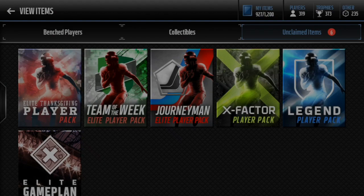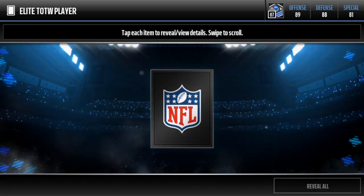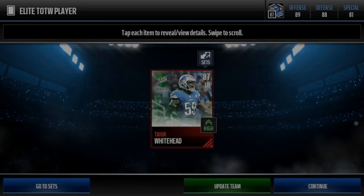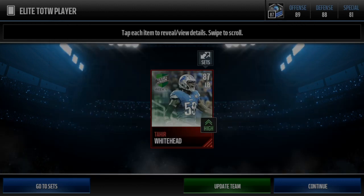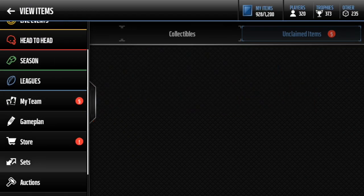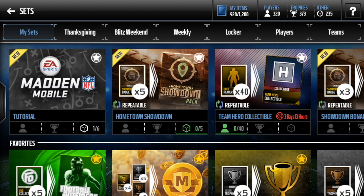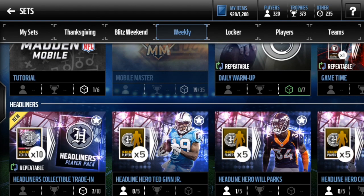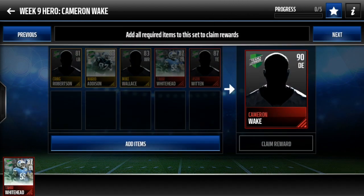Team of the week elite player pack is going to be our next pack here. I don't even know what we want here - we want something good though. We're gonna get Whitehead - I think that goes in this, I'm not sure what that goes for in week nine. So that might be an older one. I'm actually gonna go into sets real quick and do that. I think that is an older team of the week. It probably doesn't really go for that much, but it's still a decent kind of elite.